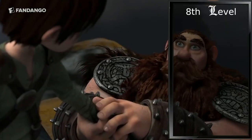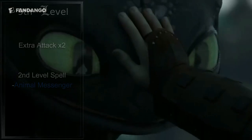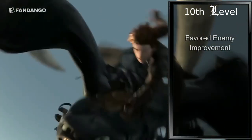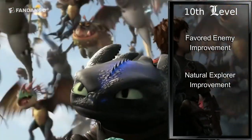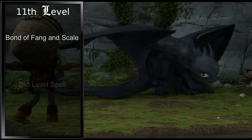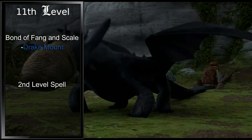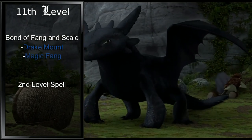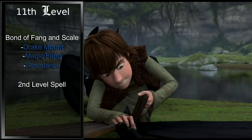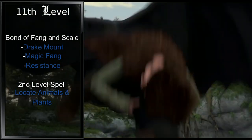At eighth level, our fourth level in Ranger is our next ability score improvement. We'll drop this into our Dexterity, raising it to a 16. Fifth level in Ranger grants us Extra Attack and a second level spell. Extra Attack means when we take the Attack action, we can make two attacks instead of one. For our second level spell, we'll grab Animal Messenger. At tenth level, our sixth level in Ranger, we gain an improvement to our Favorite Enemy and Natural Explorer — choose whatever suits your particular campaign. As a seventh level Ranger, we gain Bond of Fang and Scale. Our Drake Companion is now medium-sized and can be used as a mount, but while we ride him he's unable to fly, so we're halfway there. Magic Fang makes his bite deal an additional 1d6 lightning damage, and Resistance gives him resistance to lightning damage. For our second level spell, I recommend Locate Animals and Plants.